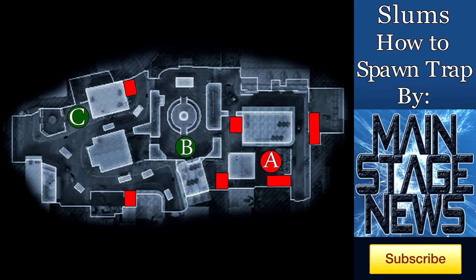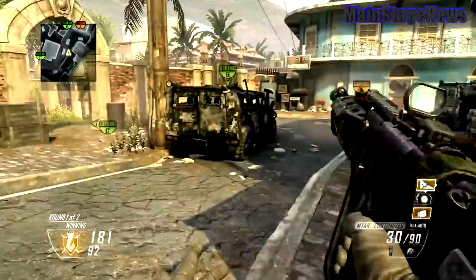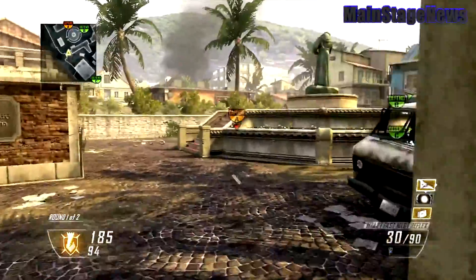That's what these two red boxes are for. But there is a way to prevent this and still stay in the same spots. If you throw lethal equipment down such as a bouncing betty or claymore, the enemy will not spawn there and they will stay spawning back at A flag. These two things are extremely crucial to the spawn trap at A, because if you do not have those there, they will obviously have an easy pathway to two flags, and next thing you know, you may be the one getting spawn trapped.